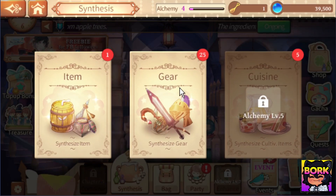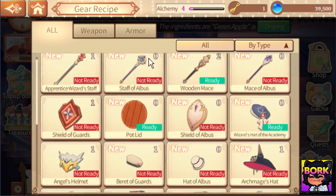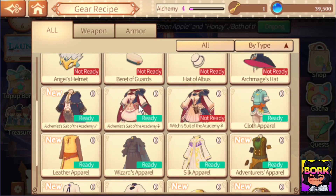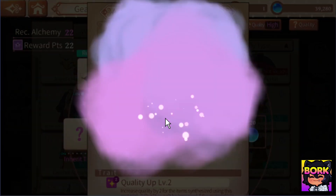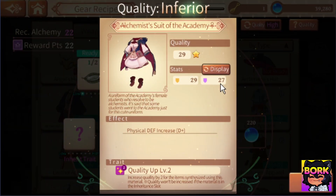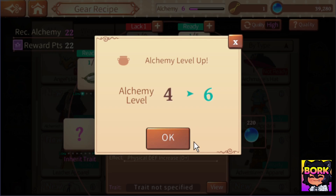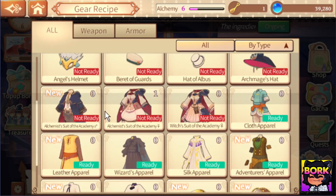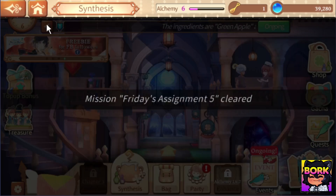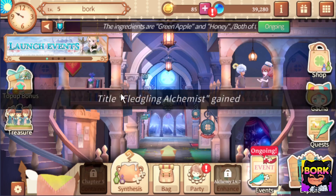If you go into synthesis right here and go into gear, I was actually able to collect enough of the pieces to craft this alchemist dress — or the alchemist suit of the academy. So we're going to hit synthesize and I'm actually going to craft this piece of gear. My alchemy level actually went up and we get a little bit of a side quest completed right there.